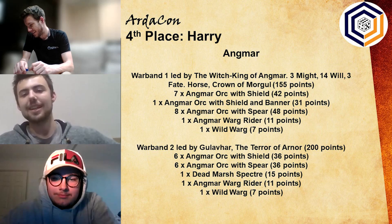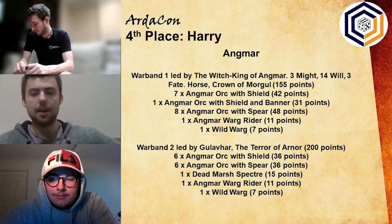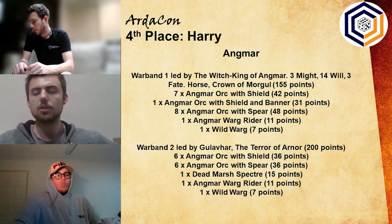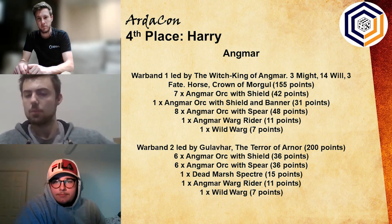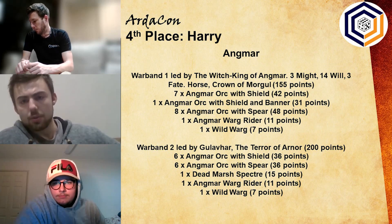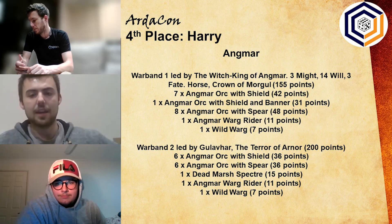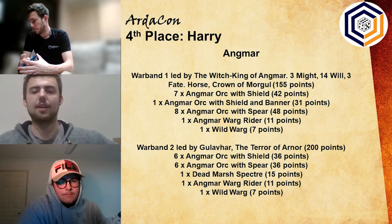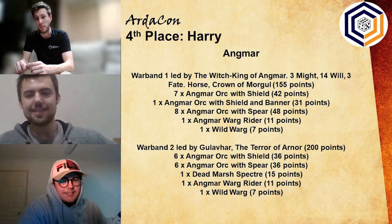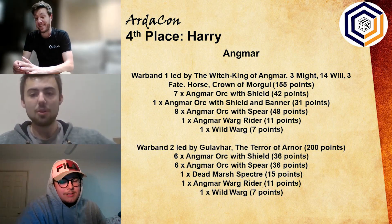Fourth goes to Harry playing an Angmar army. He's got the Witch King of Angmar with three might, 14 will and three fate, a horse and the Crown of Morgul, bringing the Witch King in at 155 points — a cheaper version. Then a bunch of orcs, some with shields, some with spear, one with a banner, an Angmar Warg rider and a wild Warg. His next warband is Gullavin the Terror of Arnor with an almost identical warband to the Witch King — orcs with spear and shield, one Dead Marsh Specter, and a Warg rider and wild Warg. This is not how I would personally play Angmar. Only one Dead Marsh Specter really surprises me — I'd have looked at three there.